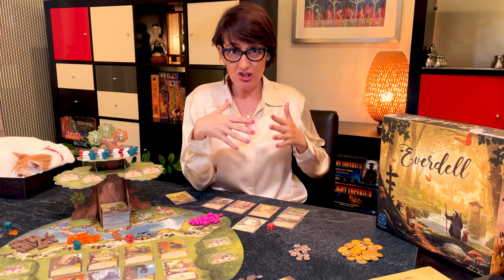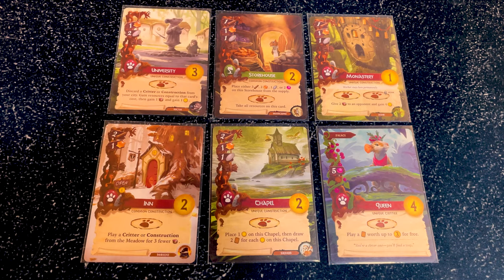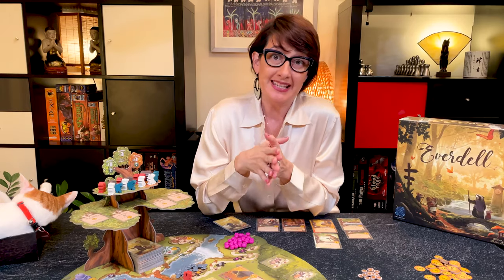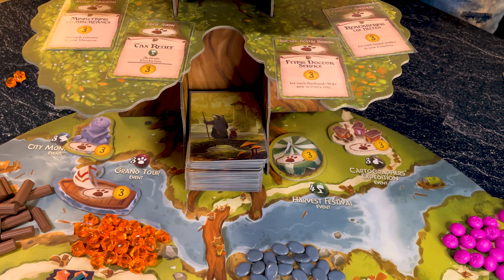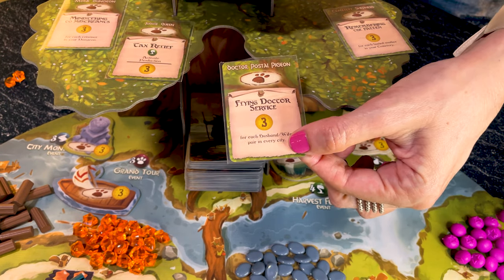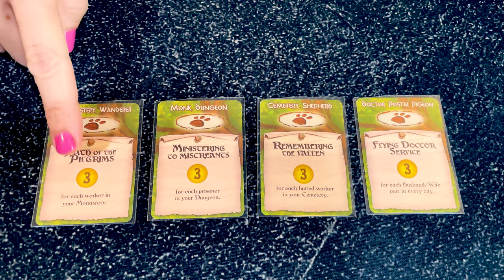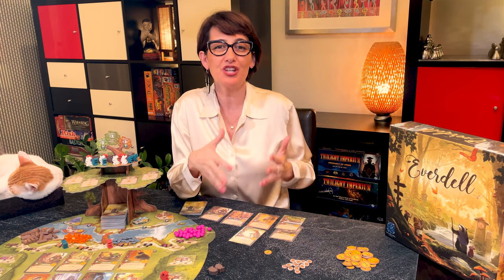Let's look at action spaces you may have in your city, from red destination cards or the storehouse. You may place a worker on a destination card in your city to get its benefit. Another player can also place one of their workers there if the location has an open symbol, and if they do you collect one point token. You can also place a worker on a basic or special event if you meet its requirements — such as having three travelers or having the doctor and postal pigeon in your city. Some special events require immediate payment or actions. All events in your city are scored at the end of the game.